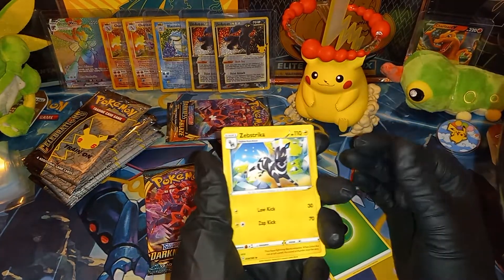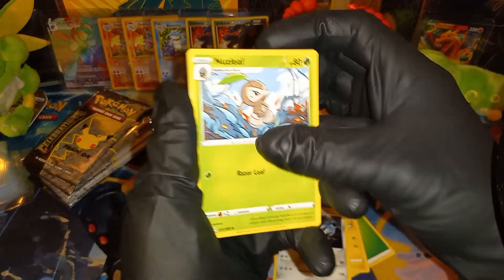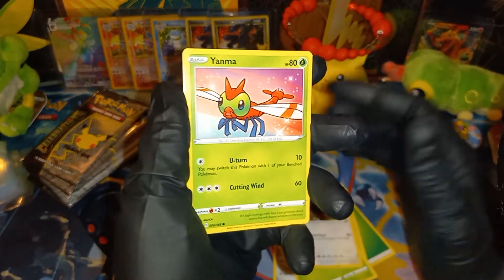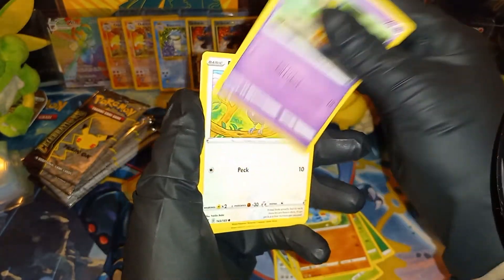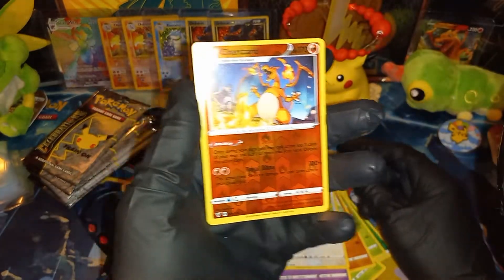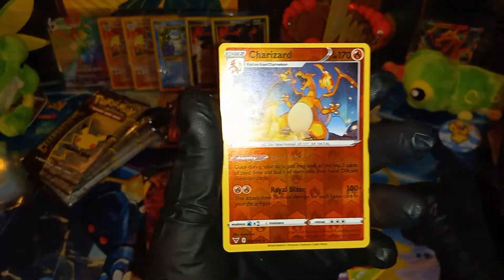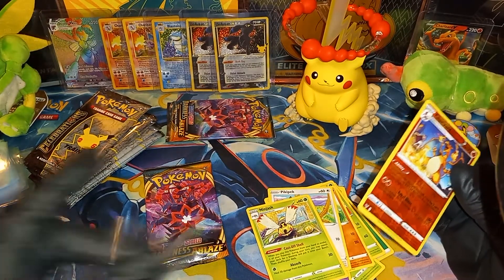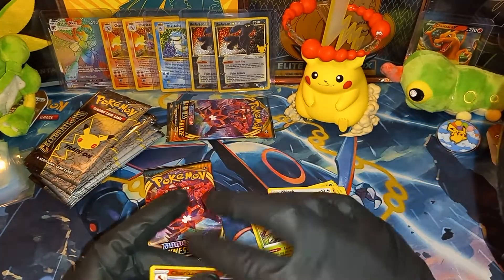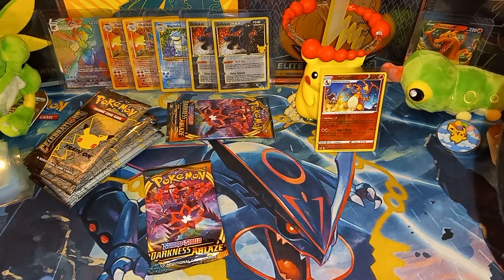Grass. So we've got Zebstrika, Excadrill, Nuzleaf, Talonflame, Yanma, Wooper, Dedenne, Pikipek — aha, reverse holo Charizard! I think I have a couple of those, and then Ninjask. We'll put him right there as a hit. Charizard is always a hit, even if he's a reverse holo.